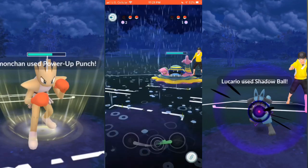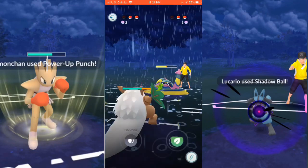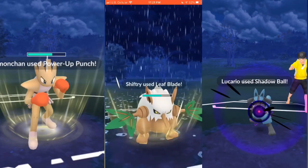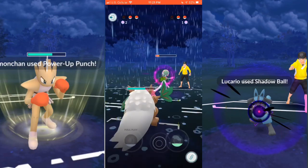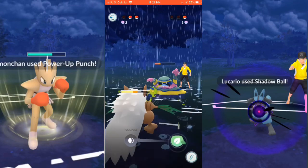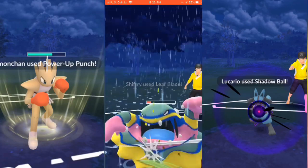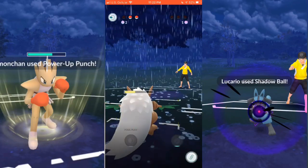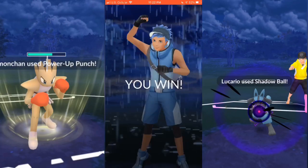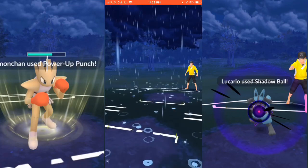Alolan Raichu goes down to Alolan Muk. I bring out Shiftry, which is another really good choice for this cup — Razor Leaf does so much damage. He switches out to Gardevoir and I go with Leaf Blade. Look at the amount of damage that Leaf Blade did to Gardevoir — I don't think he was expecting that. I go with another Leaf Blade and he just lets it go through since he knew he was pretty much done for. Another good game.